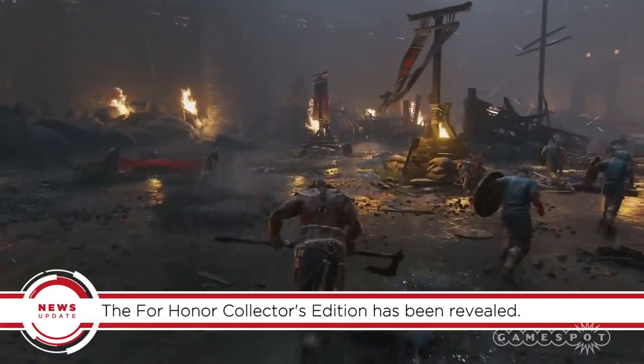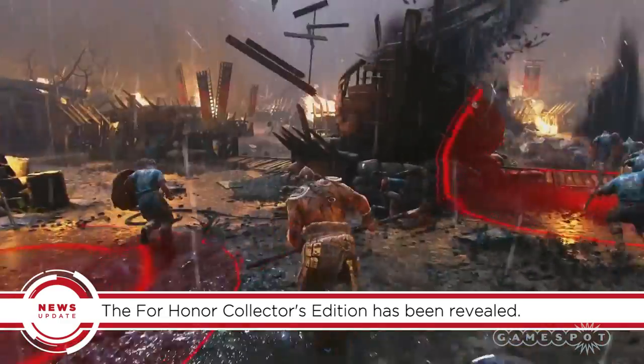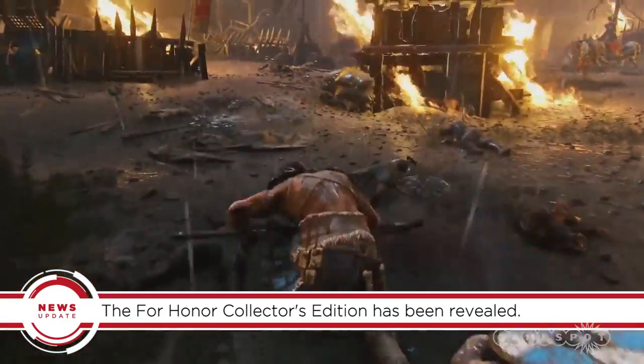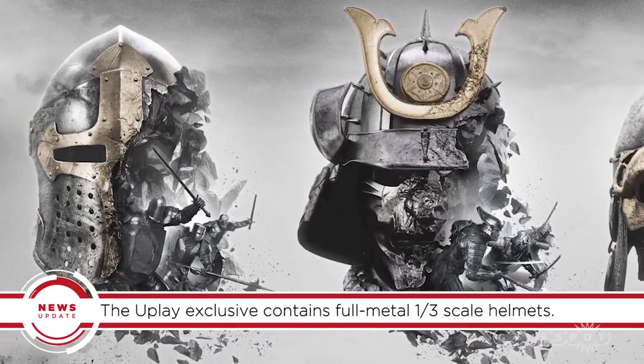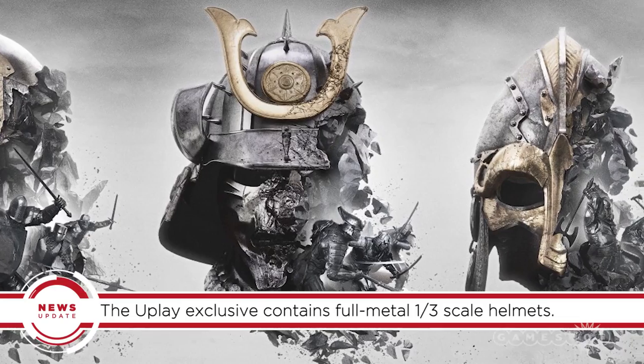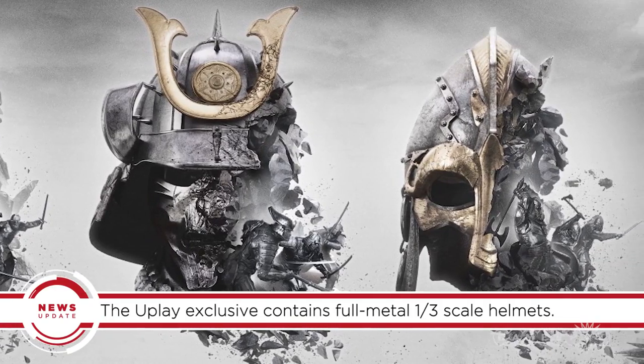The For Honor Collector's Edition comes in a special case containing the game itself, an exclusive lithograph, the official soundtrack, and a season pass. But the highlight for sure is a trio of helmets representing the game's three factions: Viking, Knight, and Samurai.